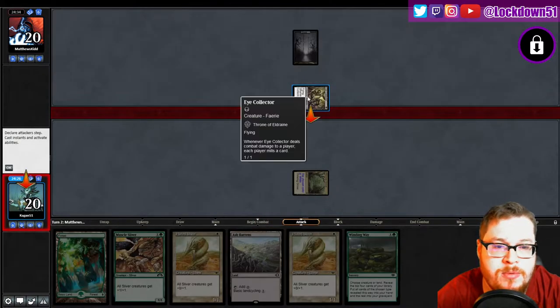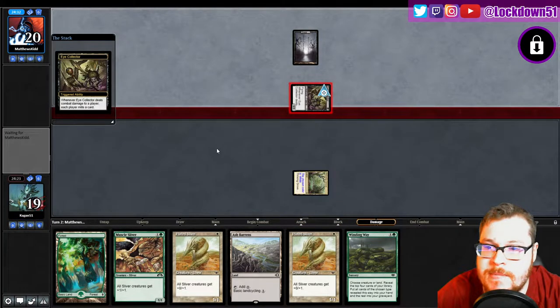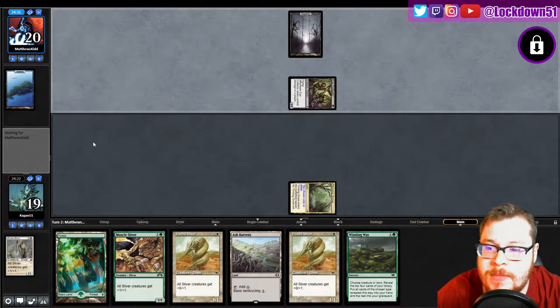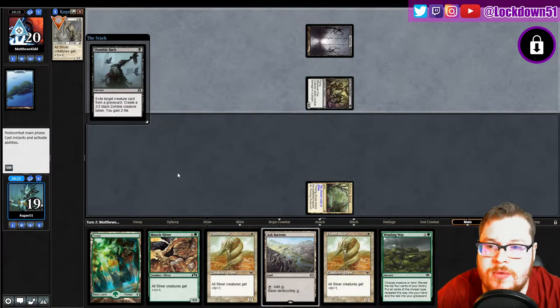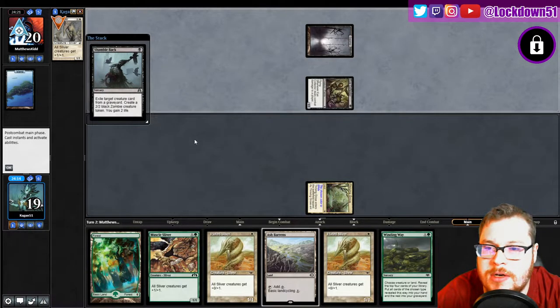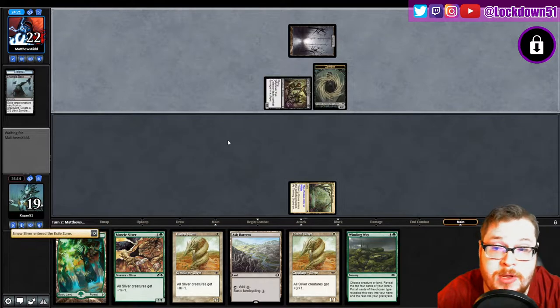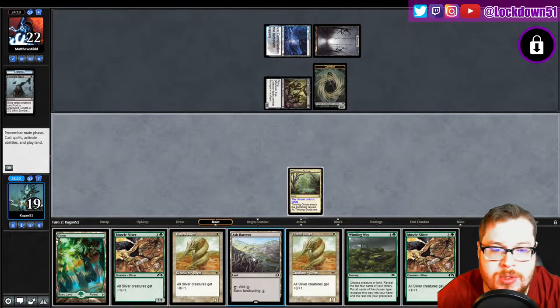Let's see what they mill — how many do we mill? We each mill, right? An island, interesting. Oh wow, good little trick you got there — exile target creature card, create a zombie, gain two life. Wow, okay, call me impressed. Not that impressed, but hey, it was cool right.